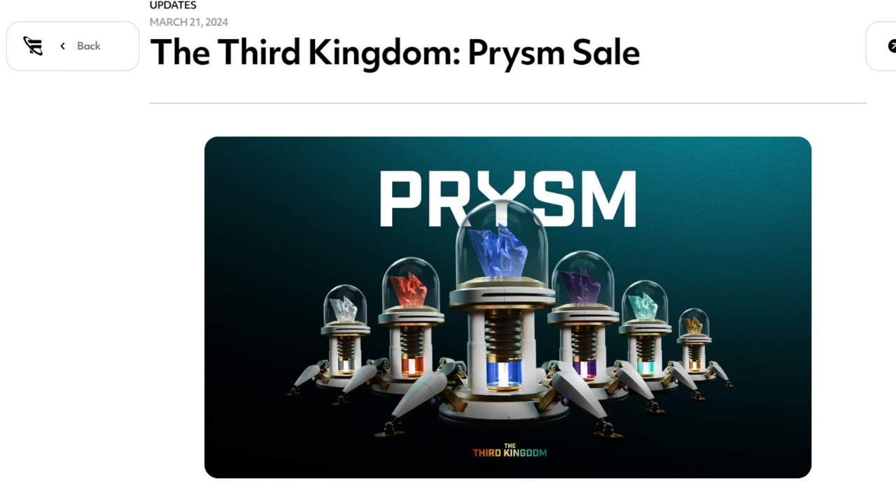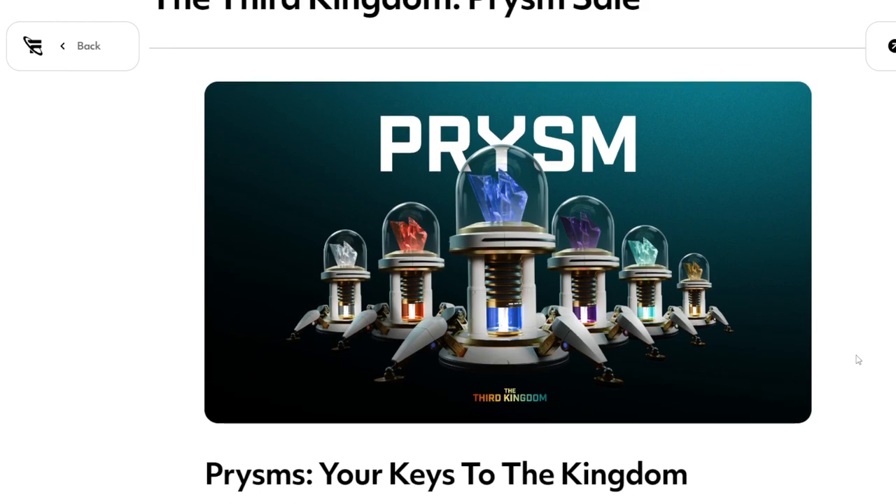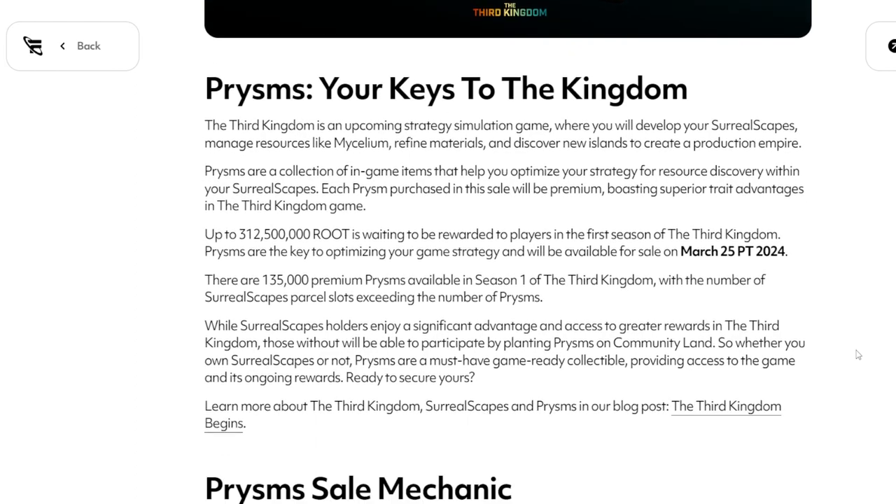So next week we have the Third Kingdom Prism sale. Looks like there's going to be about six different ones — assuming these diamonds are actually a part of it — but these ones are going to be premium prisms. The premium prisms are only available for this Season 1. Each prism purchased in the sale will be premium, boasting superior trait advantages in the Third Kingdom game.